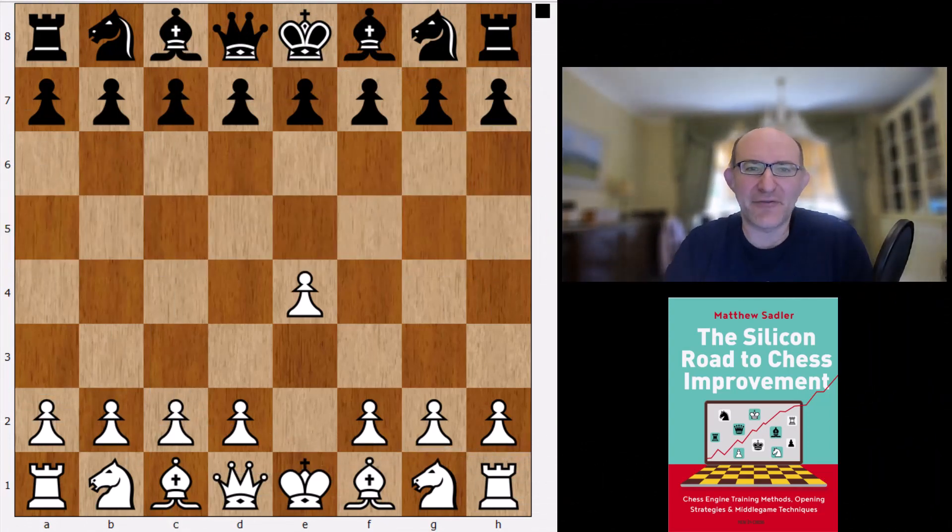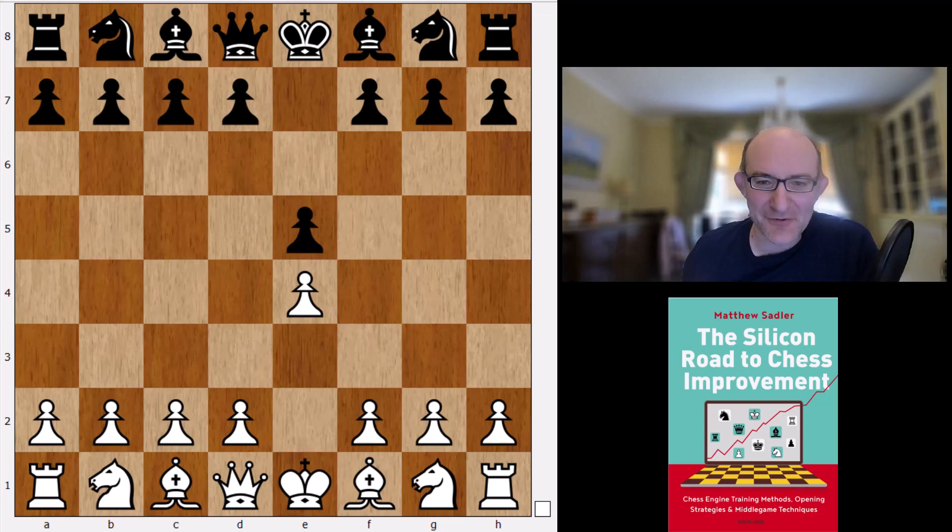So what is Stockfish's favourite opening move? Well, it's 1.e4 — best by test, as Bobby Fischer used to say. And what is Stockfish's opinion of best play from the starting position? I'm afraid it's the old Berlin again.